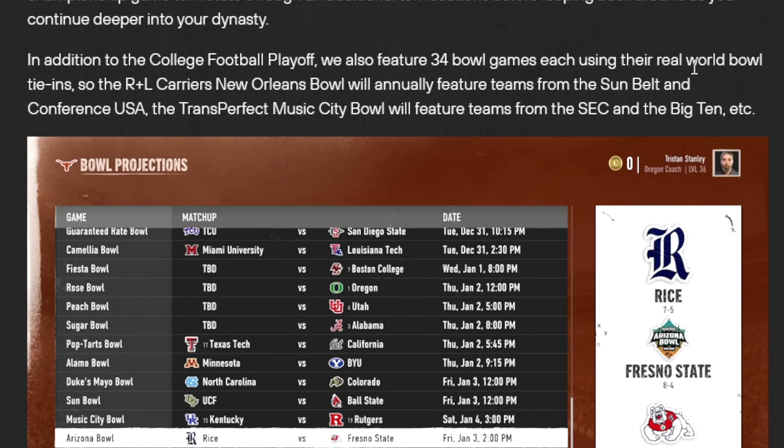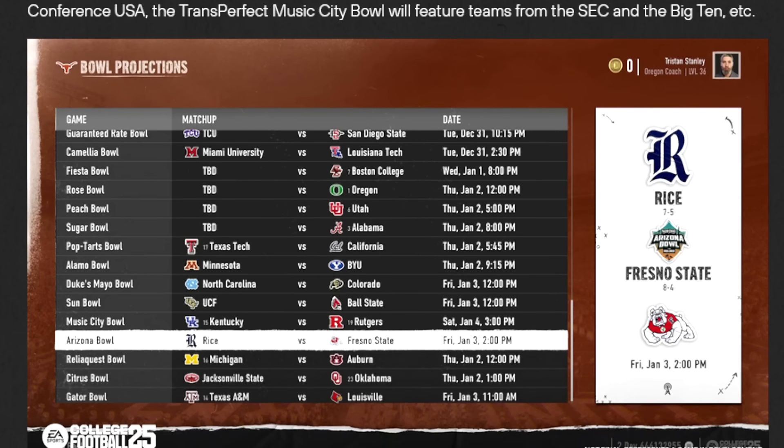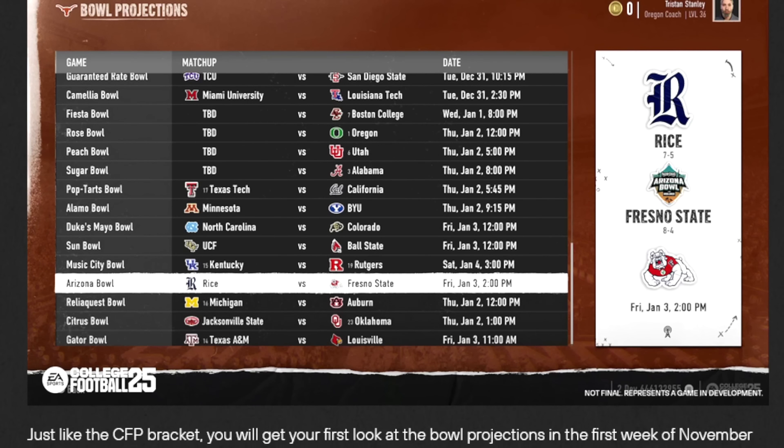There are also 34 bowl games each year with real-world tie-ins, so the conferences already have their bowl tie-ins set up. You also get bowl projections with a nice graphic showing up in the first week of November each season.